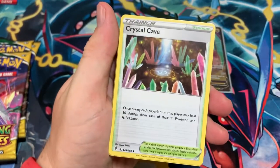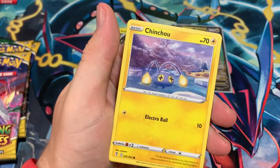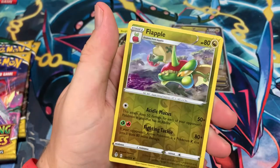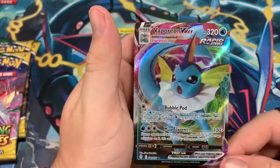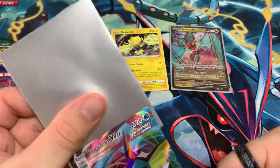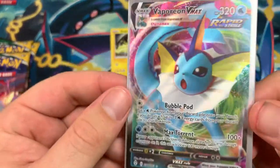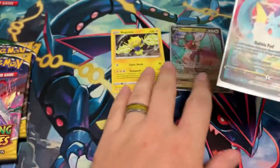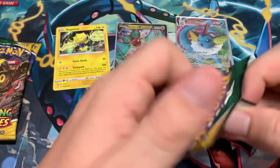Ursaring, Crystal Cave, Toy Catcher, Glimmet, Luvdisc, Fletchling, Chinchow, Petal, Flapple Reverse — and it's a Vaporeon VMAX! That's what we wanted to see! Back to back pulls of Vaporeon VMAX — let's go! Look at that — holo, V, and VMAX card. What's next? A full art — let's go!